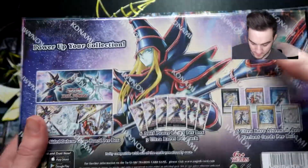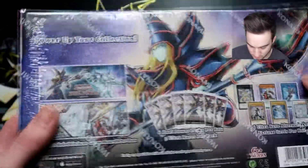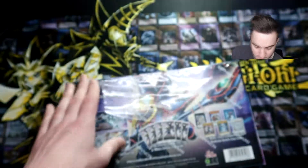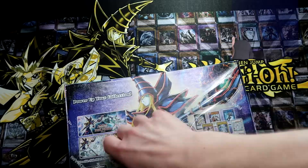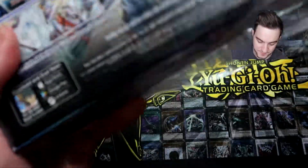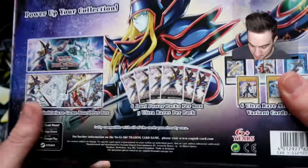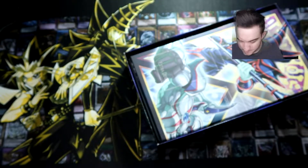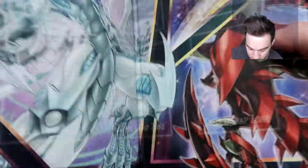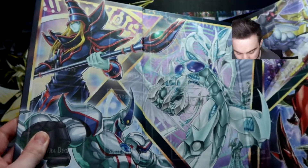Here's the back. If you haven't already seen — power up your collection. I've seen all kinds of crazy ratios. Some people have got two or three Impermanence per box — that's a crazy box. Inside we have one of those cardboard mats that they put in these things, six packs with five ultra rares per pack, and six promo cards. So for the first box I'll show off the mat and the promos, and for the next two boxes I'll just go through the packs.